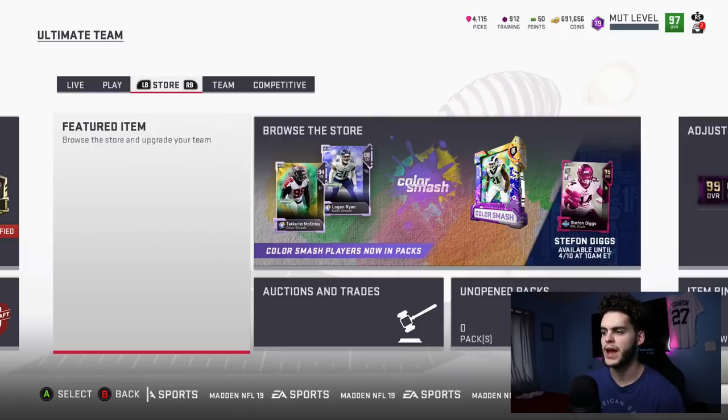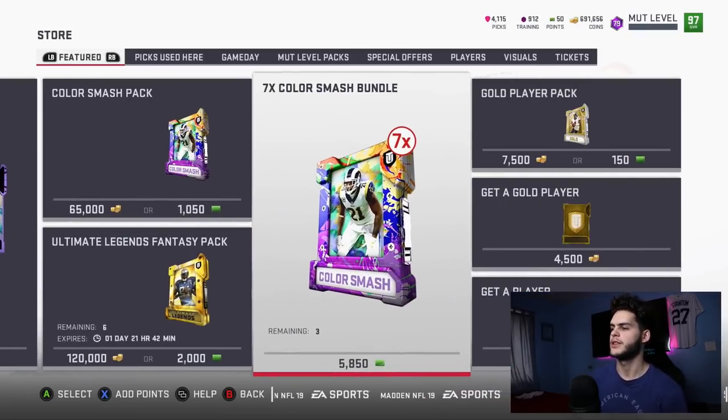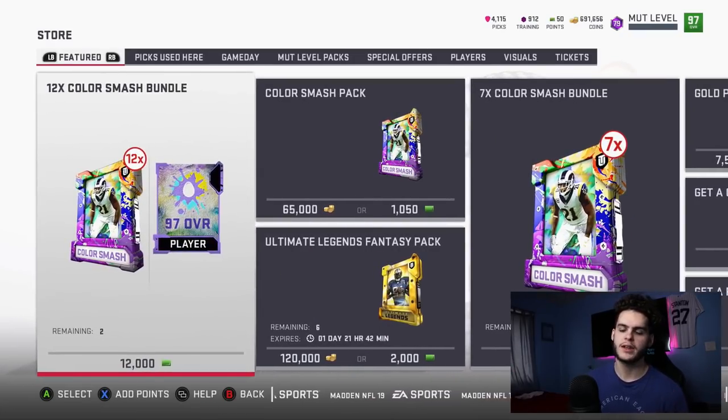Now the new packs in the store: we got the 12x Color Smash bundle, the Color Smash pack, and the 7x Color Smash bundle. Like I always say with any pack — don't buy them. I'm not falling for this anymore. I used to spend like hundreds of dollars on Madden when I was like 12, which was the dumbest thing I've ever done. Who wants to spend $100 on a bundle at this point in the year? I'd rather buy coins or earn my coins. I'll explain the packs, but don't touch them.